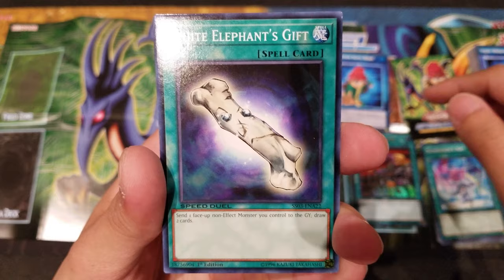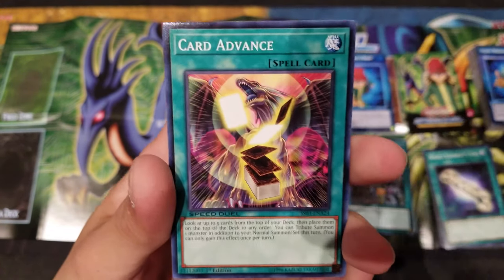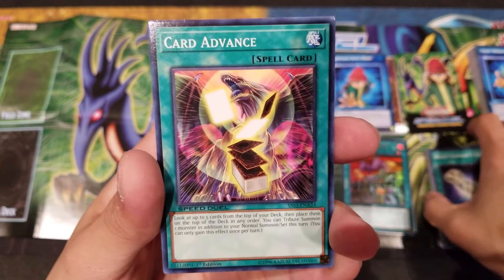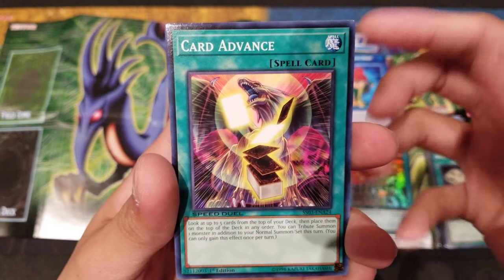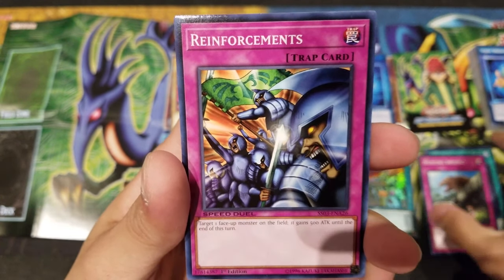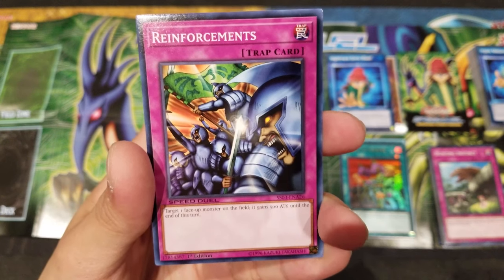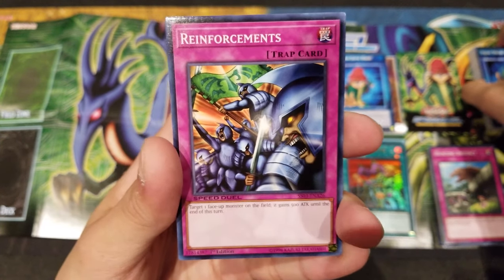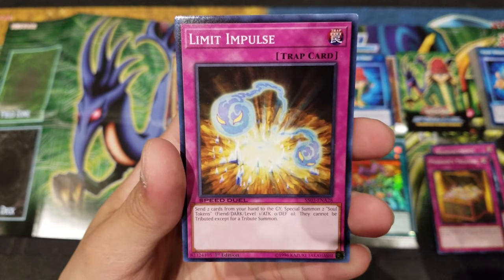Moving on, we have another reprint — White Elephant's Gift. Heat Wave is also a really interesting card, definitely useful in a Dinosaur deck. Card Advance is a really good card that gives you advantage in tribute summoning monsters, as well as revealing the top 5 cards of your deck and allowing you to place them back on top in any order. We got two of those. Also Hunting Instinct, Reinforcements — which I personally think makes Skull Dice and Graceful Dice not as great anymore because you instantly add 500 attack to one of your monsters with no RNG. Found Treasure and Limit Impulse end off Rex Raptor's deck.